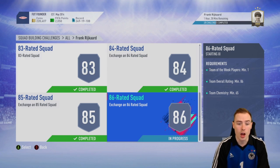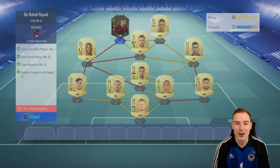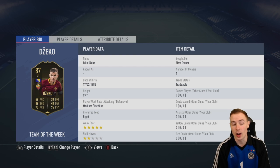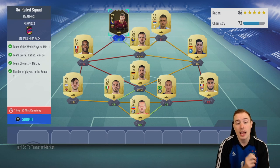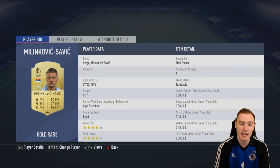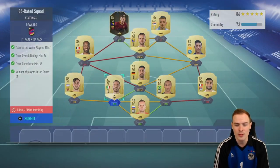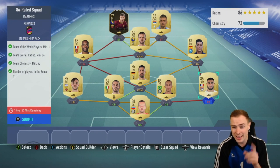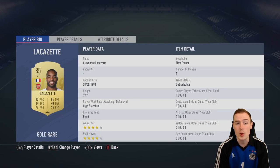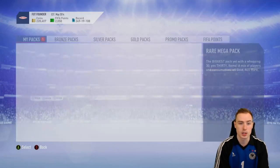Getting into today's video, we've got the 86-rated squad we're submitting first. From the episode two days ago we got two in-form Dzekos, which helped us massively. We're also using Milinkovic-Savic, Pjanic, Sami Khedira, Bonucci, Manilas, Handanovic, Fekir, and the upgraded Lacazette which we packed late last night. For that we're getting a rare Mega Pack as well, which is absolutely fantastic.